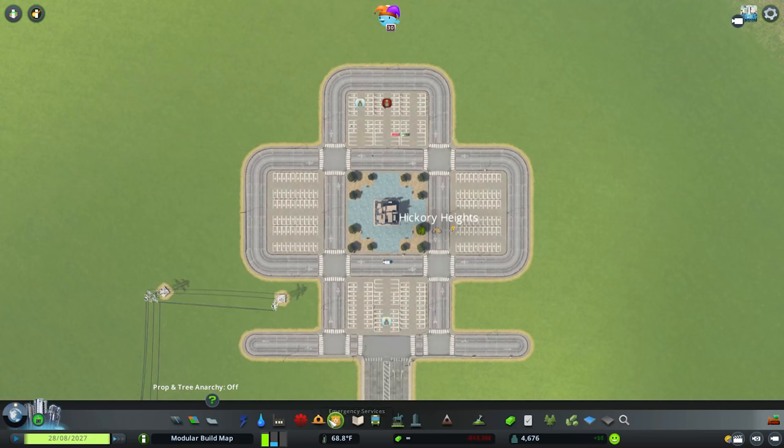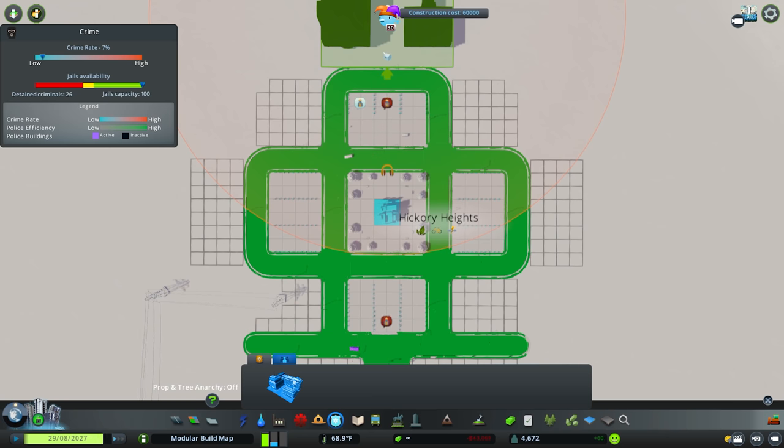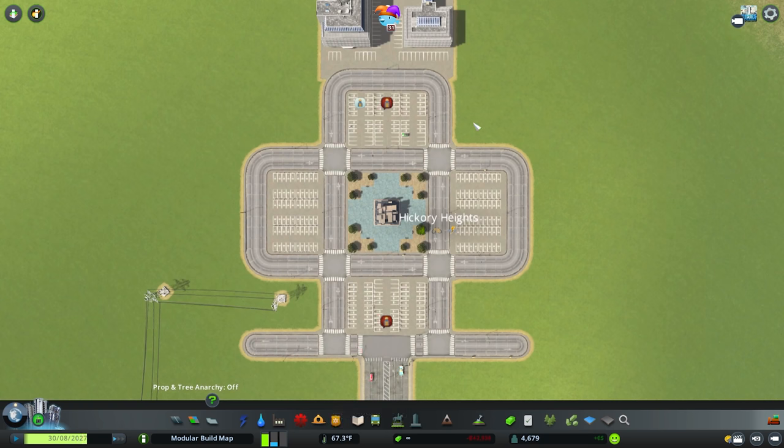Coming back into our build, we're going to come into the police department and move across to our content creator packs and grab the intelligence agency. If you are missing any of the unique buildings or content creator stuff used today, there is a link in the description to Instant Gaming where you can pick up a lot of the Cities Skylines DLCs for pretty cheap — you can help support the channel and get yourself some new DLC.